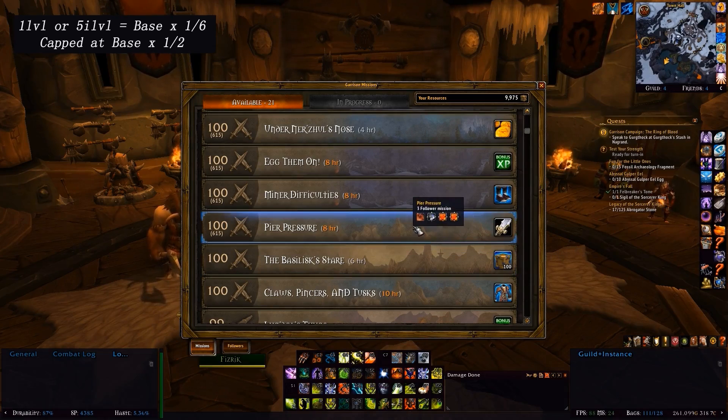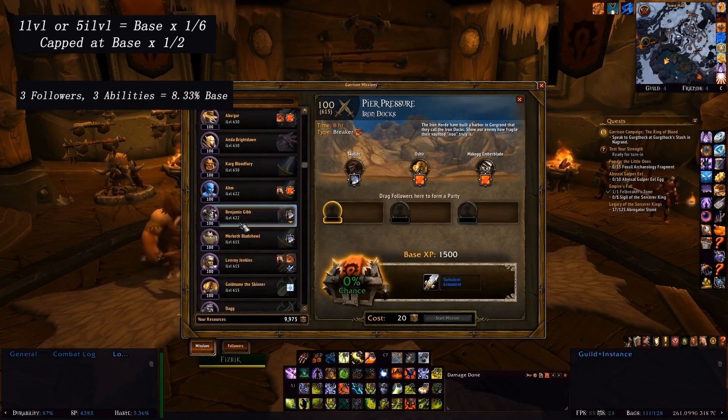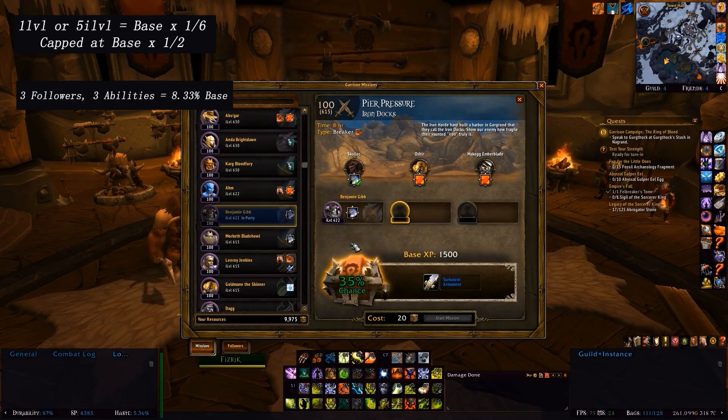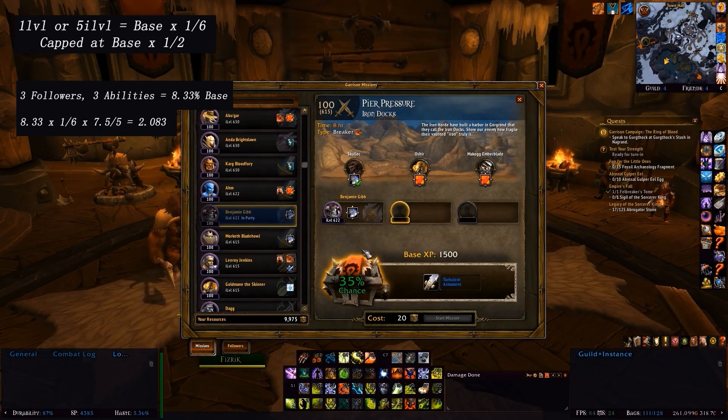For example, the mission Peer Pressure has 3 followers and 3 abilities, meaning a base chance of 8.33%. If I counter with someone at the appropriate item level, like Morketh, I'll get a 33.3% chance. If I counter with someone 7.5 item levels higher, like Benjamin Gibb, the way it works is I get an extra 8.33 divided by 6, multiplied by 7.5 divided by 5, meaning an extra 2.1% or so — bringing it up to 35%.